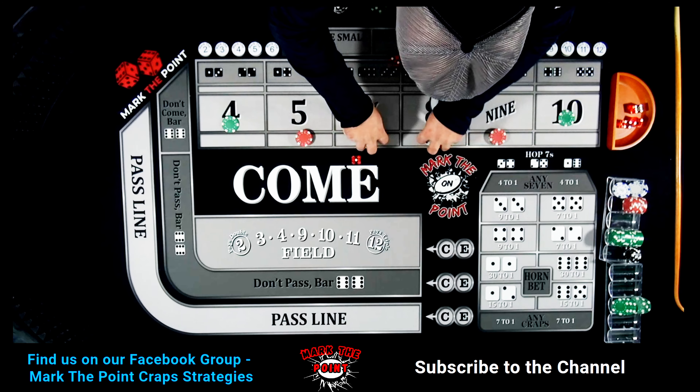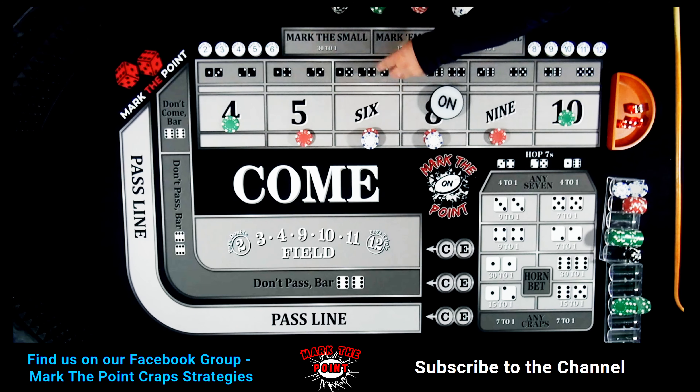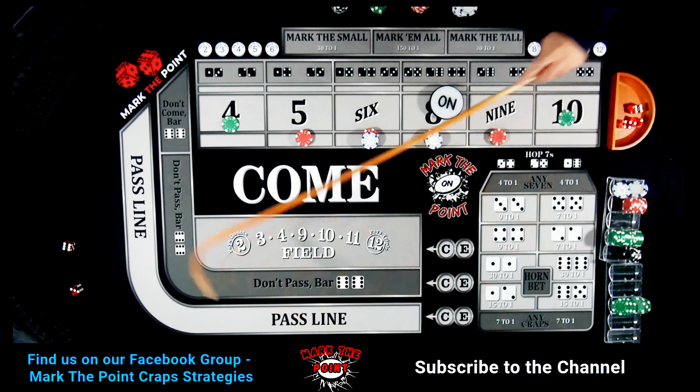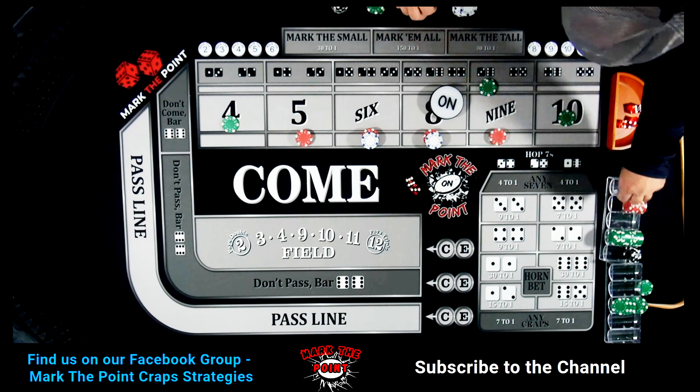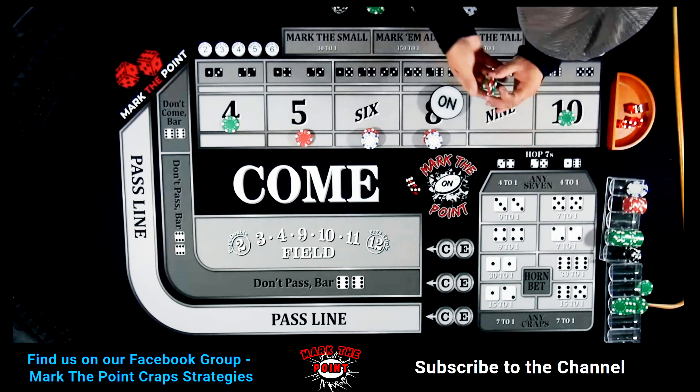The four and ten are always buy bets. Let's straighten these up. And there's a 6-3-9 — the center field nine. That's going to pay us $50. Pull that back and pull this bet all the way down.